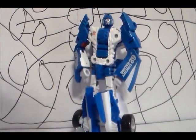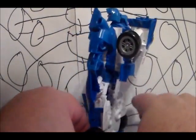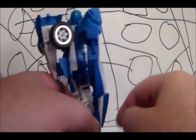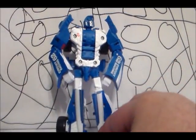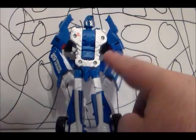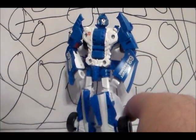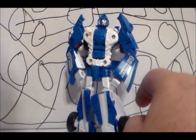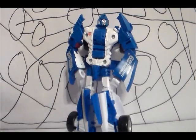In robot mode, Mirage is a nicely done figure. He has captured the Mirage that we know from Generation 1. He is mostly white with little bits of blue. The new head sculpt is accurate to Mirage, and he is a great figure for comparisons.